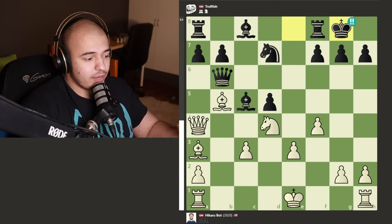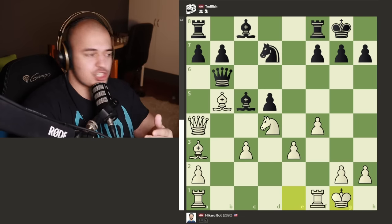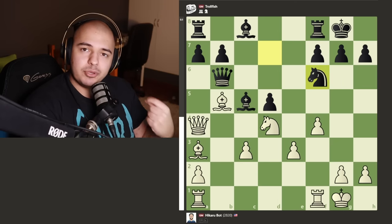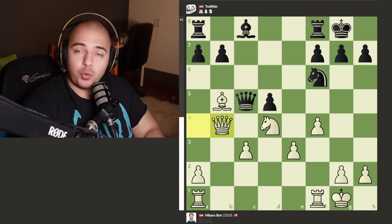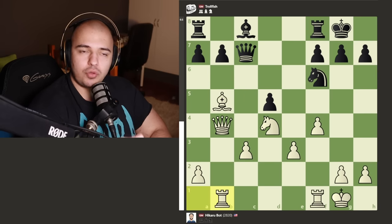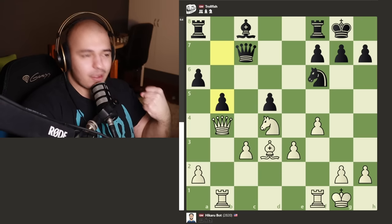HikaruBot just decides to castle as well, but now TrollFish knows it has to go to the other side and fight. It starts moving all its pieces, moves the knight. HikaruBot is a bit scared - the king is weaker than black's. HikaruBot trades the bishops and goes for a queen trade, but TrollFish doesn't want to trade queens. After rook to b1, TrollFish plays beautifully, taking the bishop out completely.